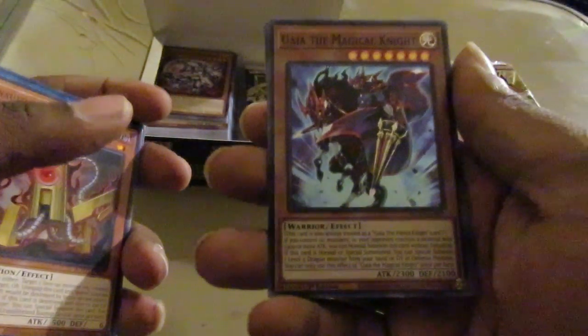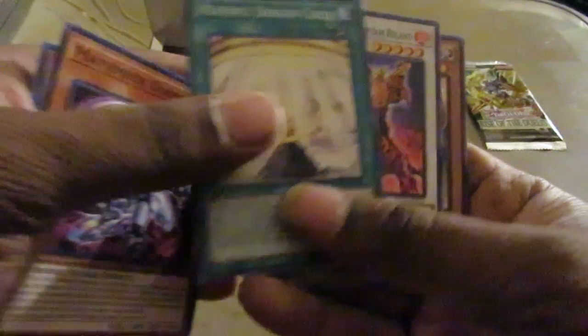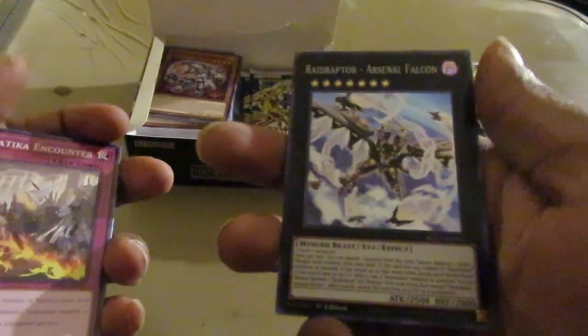Gaia the Magical Knight. Cool. I actually found a play with Soldier Gaia the Fierce Knight — if I do end up building the Gaia deck, I'll probably have to go buy one particular extra deck card because I don't have it. And there's Raid Raptor Arsenal Falcon. Megalith Fool — in before Mr. T jokes.